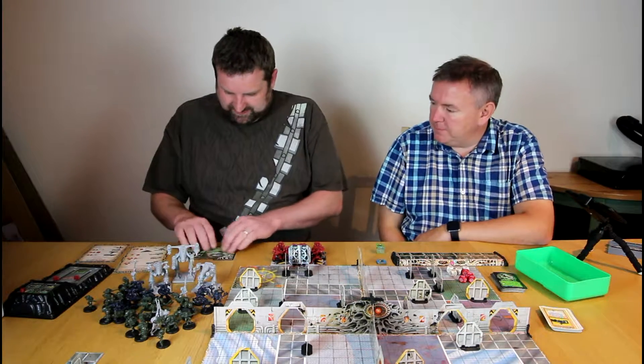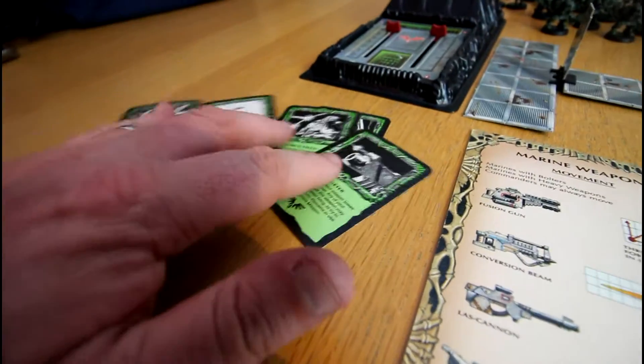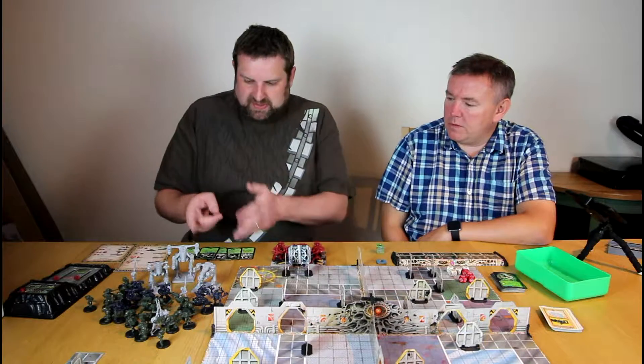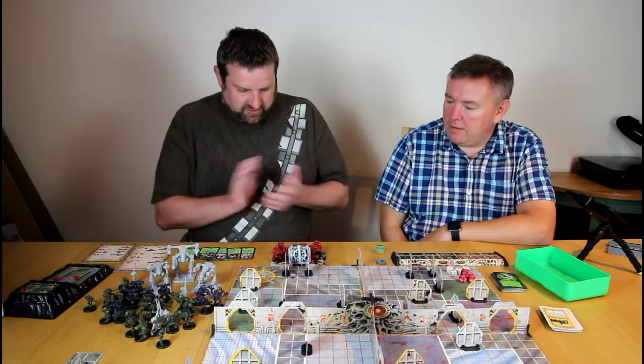I've got my lovely equipment that Pete has no idea what I have. There's not that many choices though. We are using all the advanced stuff — we've got bigger dreadnoughts, I've got a tarantula and that sort of stuff. So let's go.